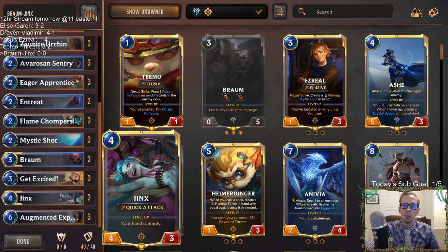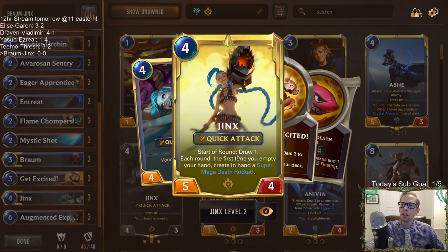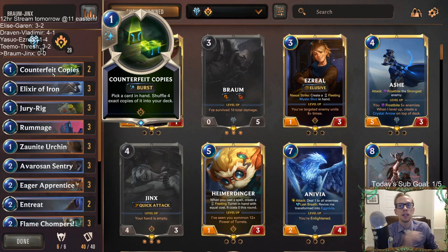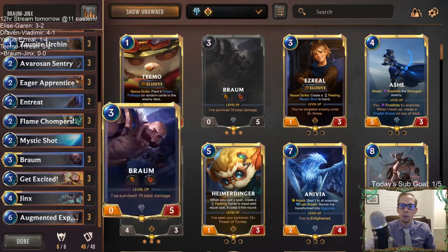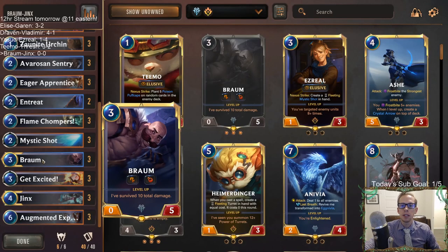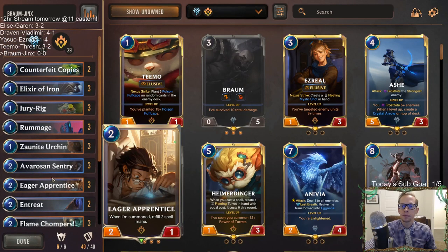With all that card draw, we basically want more Jinxes. Jinx is the most important card in our deck - we want to have a leveled-up Jinx so we're drawing two cards a turn. If they kill our Jinx, we want to have another one. Because of how important Jinx is, we not only have the Entreats to find Jinxes, but we also have two copies of Counterfeit Copies, which can put four more Jinxes into our deck. After we level up Jinx, draw cards, play our cards, and kill our opponent with the Super Mega Death Rocket, Braum gets to play defense to help us get to the late game.